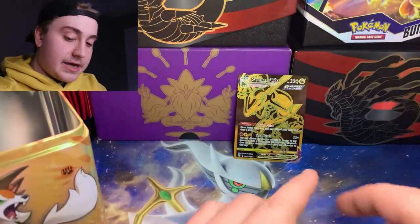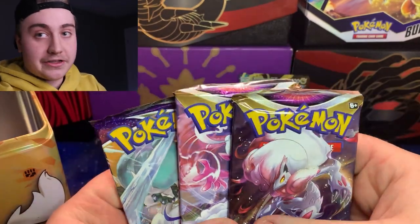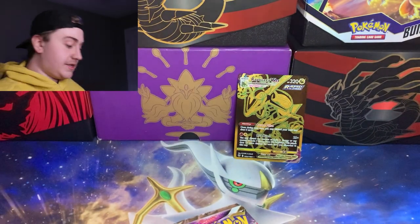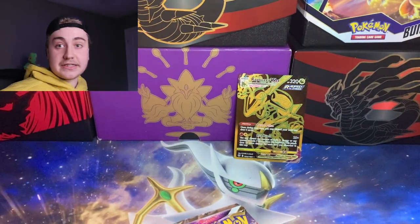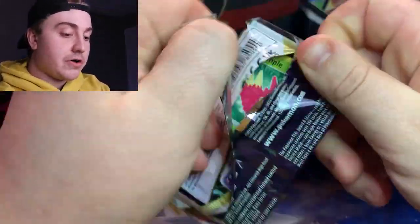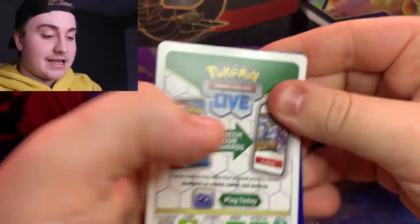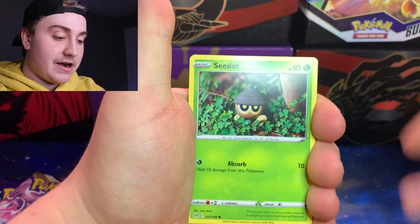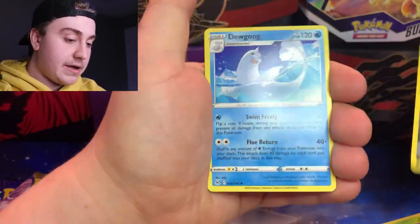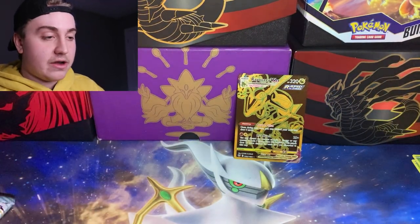We're going to get three packs in here — two Lost Origins and then a Chilling Reign, or Chilling Pain as some people call it. Nice Eevee coin there. No pack trick, we're just going to motor through. From the first Lost Origins pack: Shellos, Meditite, Hoopa, Reverse Holo, and a Dewgong regular rare. Trainer Galleries are making these sets insane.